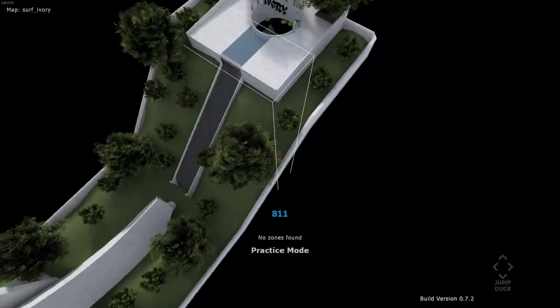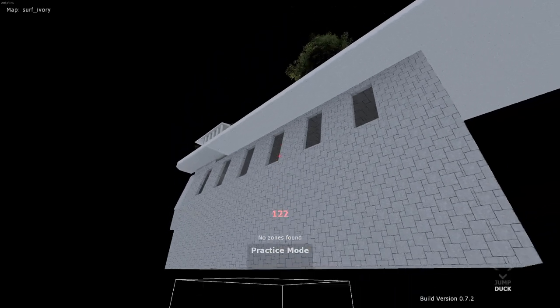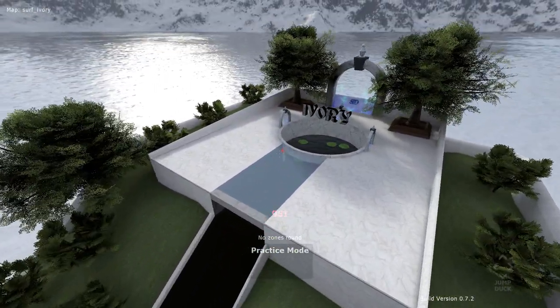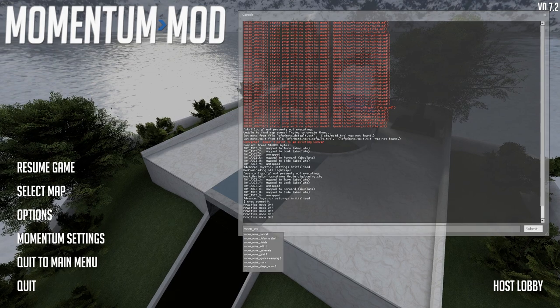I'll start like there, go back here, go up to like there, and then do 'mom_zone_generate'. For staged maps you should put a zone at the start of every stage and then one at the end — that's what you have to do.